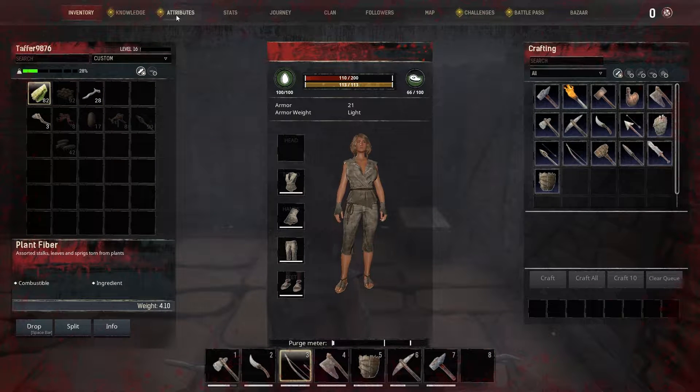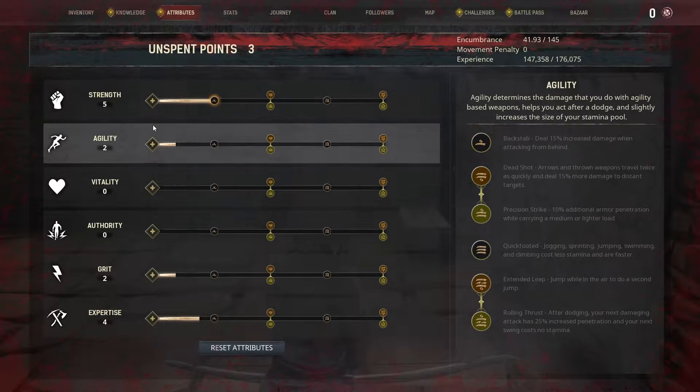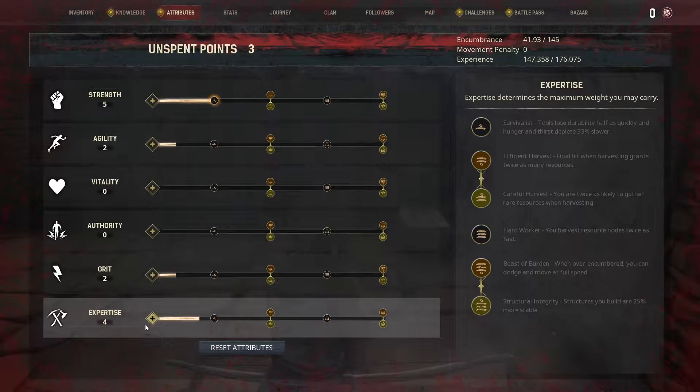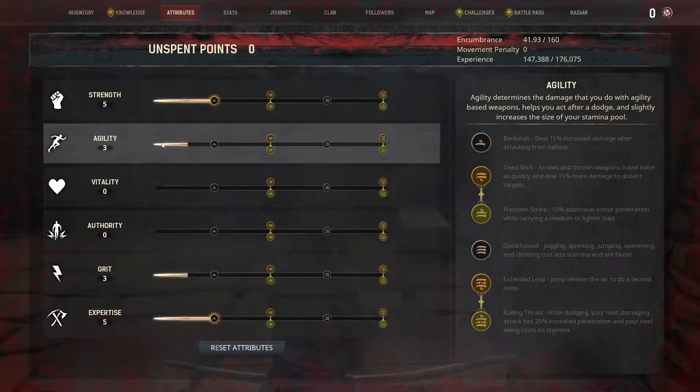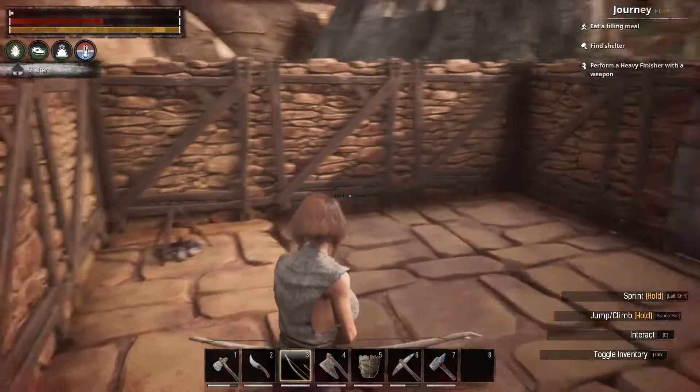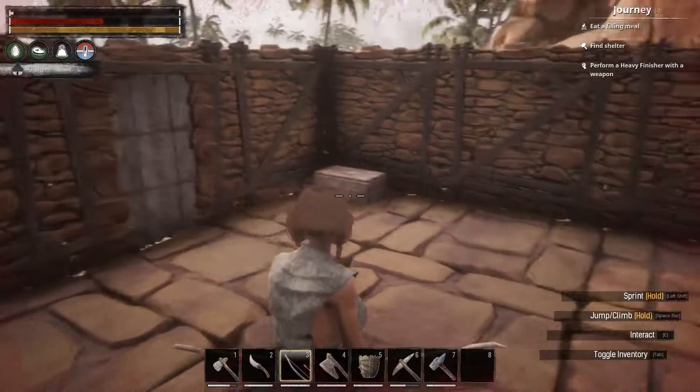Alright, I got a few points I think. Attributes — three points. Let's do expertise, grips, and agility. There we go. Let's spread it out a little bit.